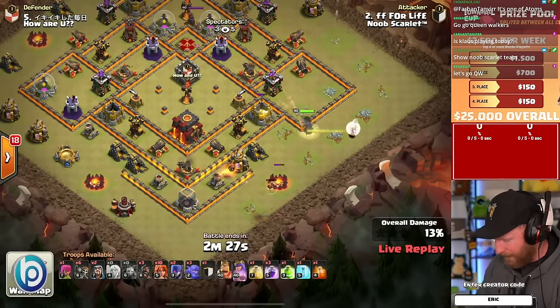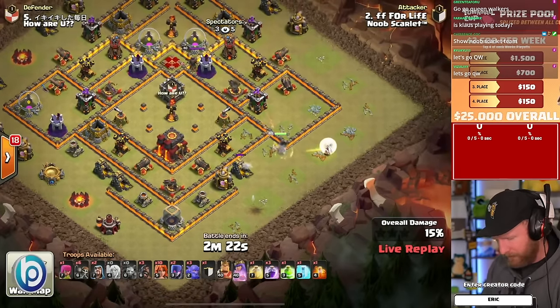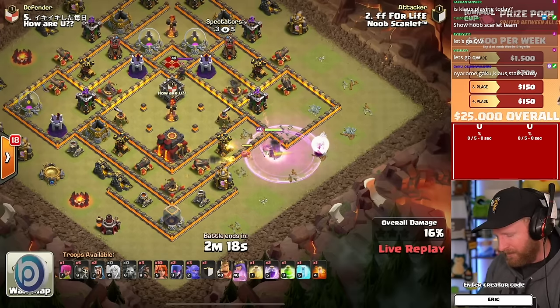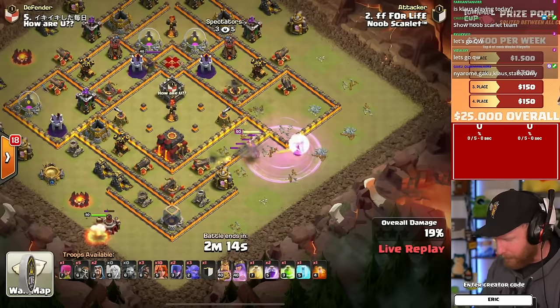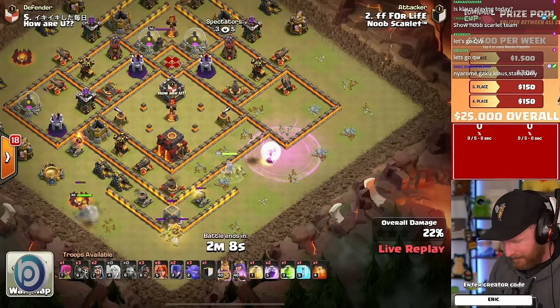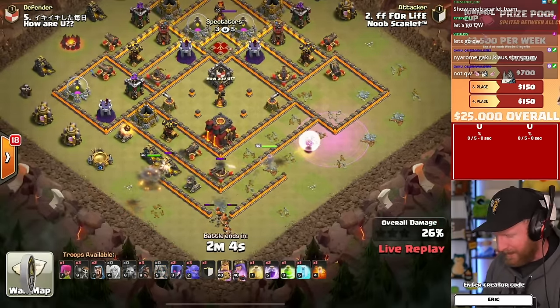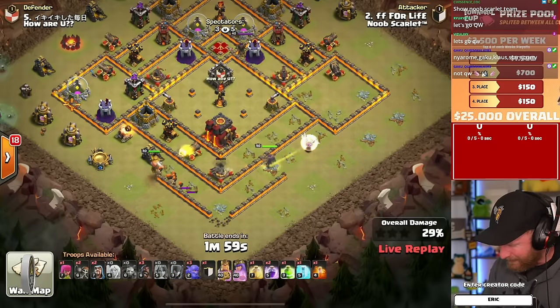We have some Valkyries starting us off here. Valkyries are such an underused troop in Town Hall 10, but when Siege Machines are removed from the competition, Valkyries seem to make a bit of a comeback, especially when used in a Falcon-style attack like this where the Queen clears out one section of the base. The King cuts off down the line and he tries to get the Valkyries to attack the wall and go inside of the base.